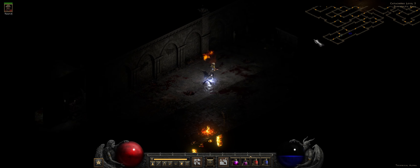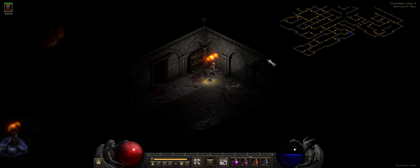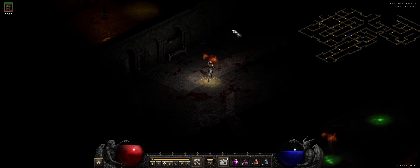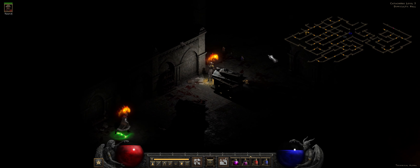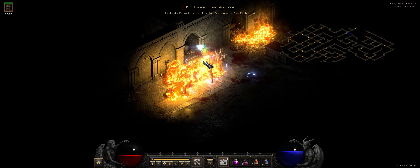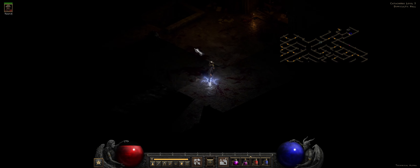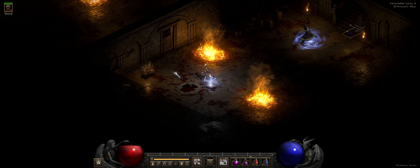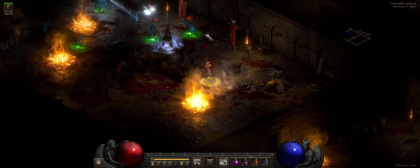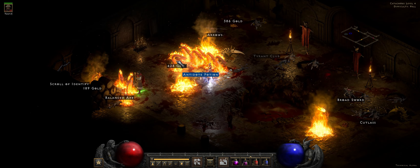Strafe is pretty effective in player 1. I did have a Strafe Amazon back in the day — I had Multishot and then when that got nerfed I switched over to Strafe. I don't think it was one of my best characters but there's something cool about it where you can just kind of stand still and it auto targets everything. I forgot how long the delay was on Immolation Arrow — it's like a good two seconds, isn't it? But it's doing enough for this difficulty at least.